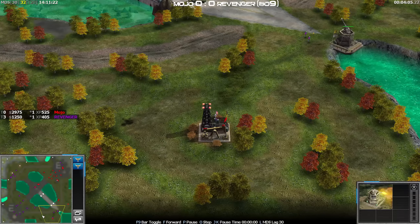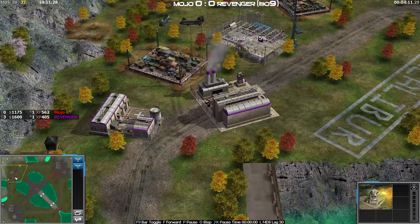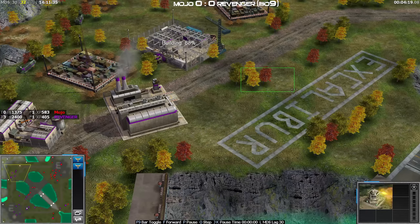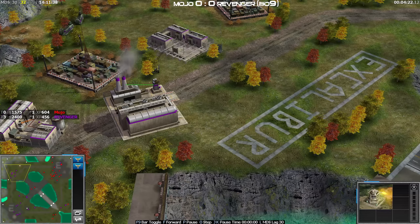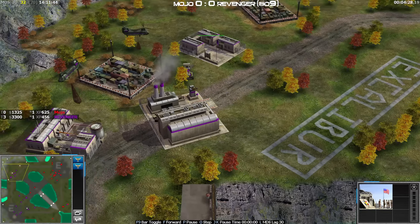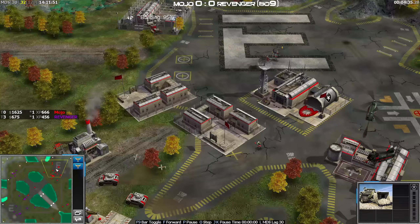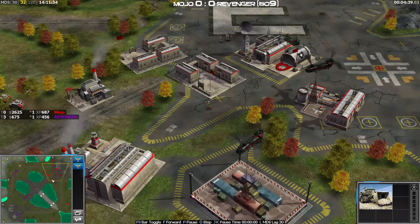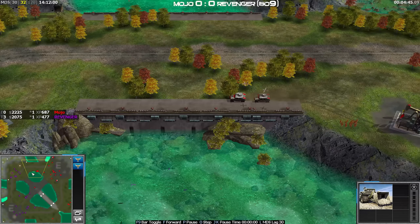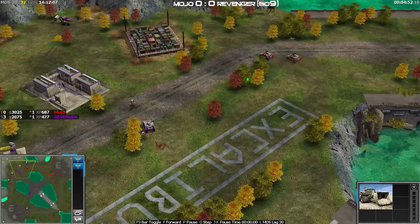Mojo capturing this back, Revenger capturing this back. A load of missile defenders chilling in the base of Revenger, but he's building a war factory and a barracks at the top of the map. I just find this a little bit odd because if that position got pushed by a V with like four MDs inside of it, this whole place would be wrecked - any V, any tank, any missile defender that came out would be shot before it exited. That is a big risk that against the top players you will be punished. Mojo has finally cleared up his base, but that barracks really did cause him a problem. Now two V's are going to descend and you need a few missile defenders out to laser lock these instantly, otherwise this position is at risk.